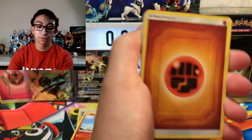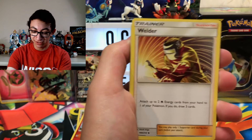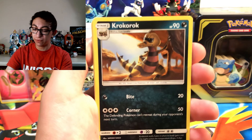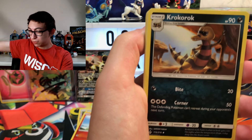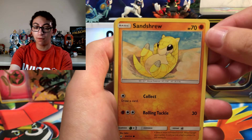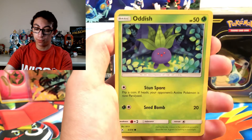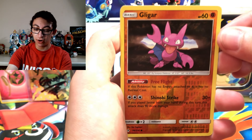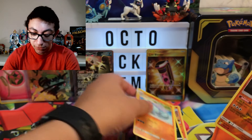Honestly, that Reshiram and Charizard is all I want in my life. Here we go — let's start things off with a new and improved Fighting Energy, a Welder which is a good playable card, a Haunter not looking very intimidating, a Shady Crobat — he's just like, what's up? A Litten, a Sandshrew — I love the Watercolor Arts. A Murkrow, an Oddish, a Misdreavus, a Reverse Holo Gligar. And the final rare of this video: a non-Holo Quagsire.